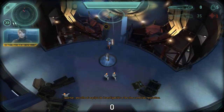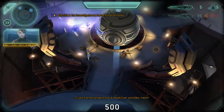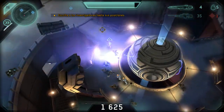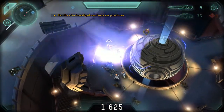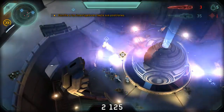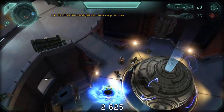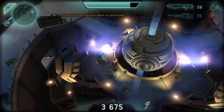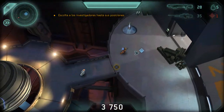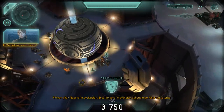Spartan, escort the research team to the two remaining consoles. The sooner we begin deactivating the portal, the better. We have to activate all three pillars in order to power down the portal. First pillar, stand by for activation. This is gonna draw enemy attention, Spartan. Stay sharp.